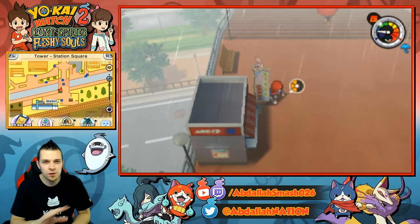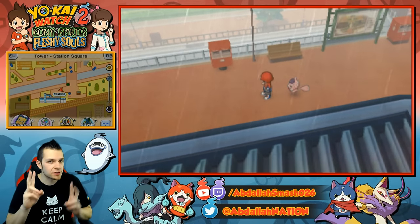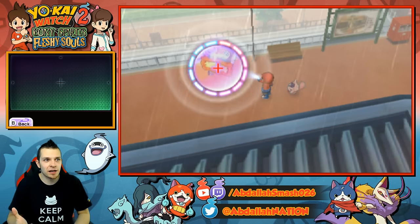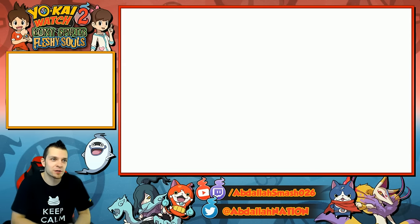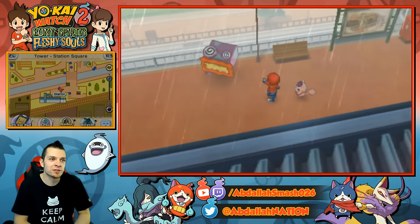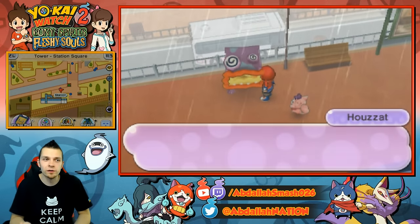You want to ignore any other Yokai spots because they're all the way downstairs. Right over here is where your second potential spot can be. When I was recording it, it was pretty easy — I went to sleep for five days and lo and behold, we had our very first spot right over here. This is Howzat, so you can go through, talk to him, and each one of these Yokai will give you something.